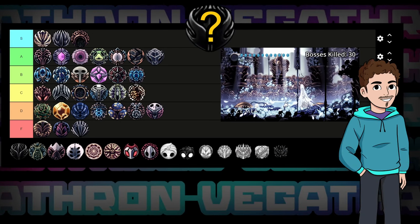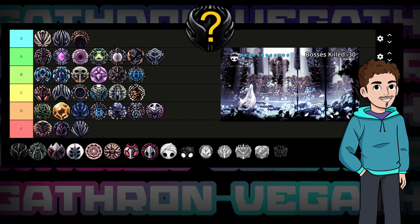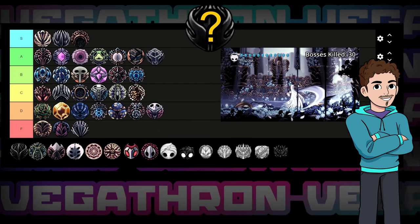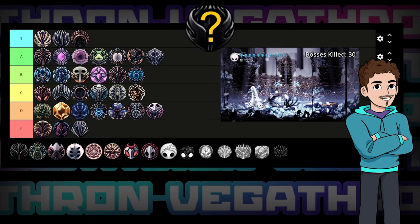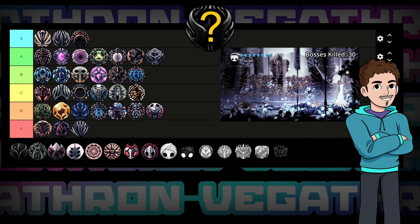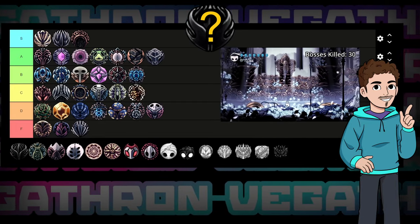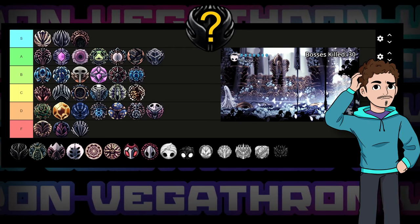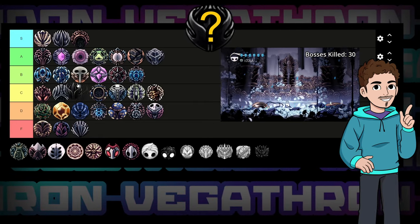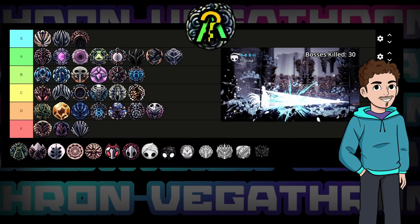That brings us to Sharp Shadow. This lets you deal one nail strike's worth of damage when shade cloaking through enemies, and also extends its range by 40% — all for only two notches. I really enjoy using this charm. The extra range on Shade Cloak can help with avoiding damage on thicker or more mobile bosses and makes landing extra damage at tricky times a lot easier. You can buff up its damage with Abyssal Bloom and Dashmaster to get it hitting really hard, which is a fun build. It's not great for platforming segments, but pretty much everywhere else it's a solid choice. Not quite enough for S tier, but I'll put it in A tier because it just feels so good to use.